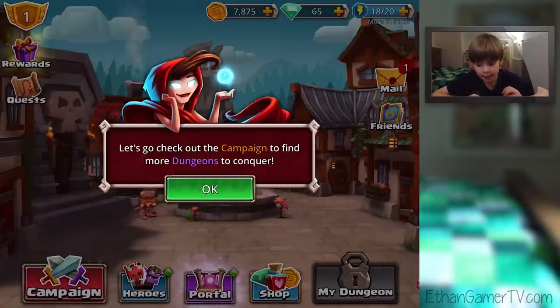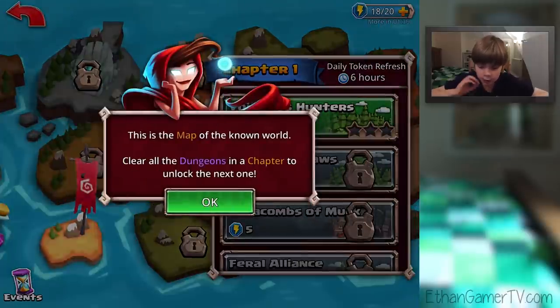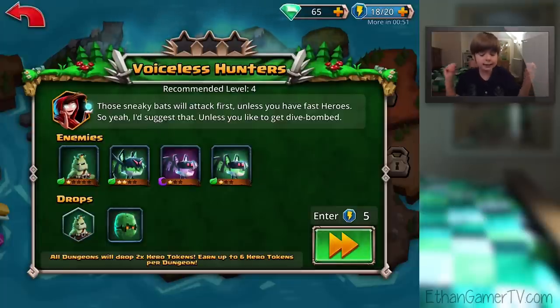Let's go check out the campaign to find more dungeons to conquer. Booyah! This is the map of the known world. Clear all the dungeons in a chapter to unlock the next one. Voiceless Hunters — that flag marks the chapter with dungeons you haven't defeated. Let's try Voiceless Hunters. Those sneaky bats will attack first, unless you have fast heroes. I'll suggest that — unless you like to get dive bombed.